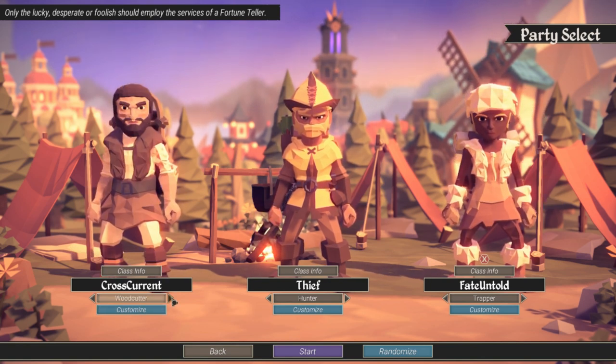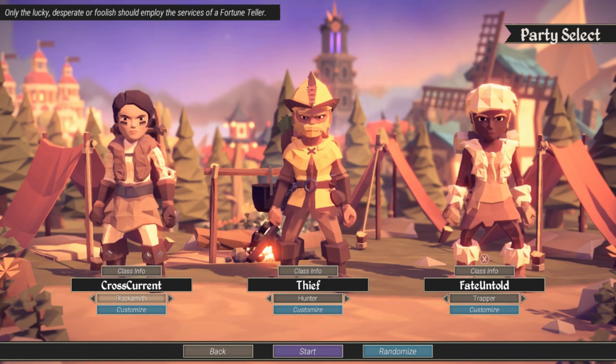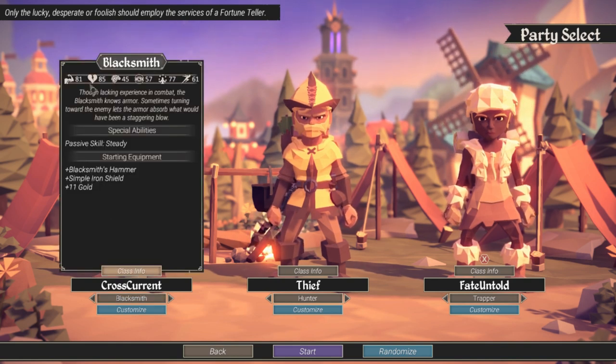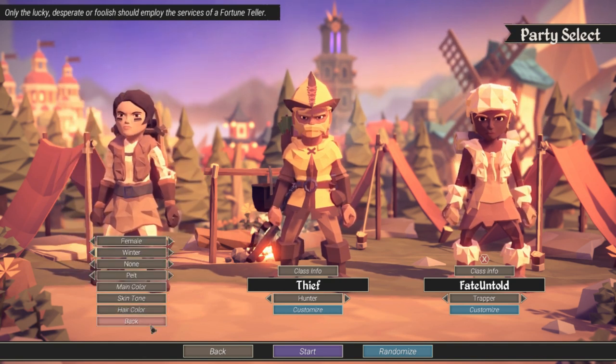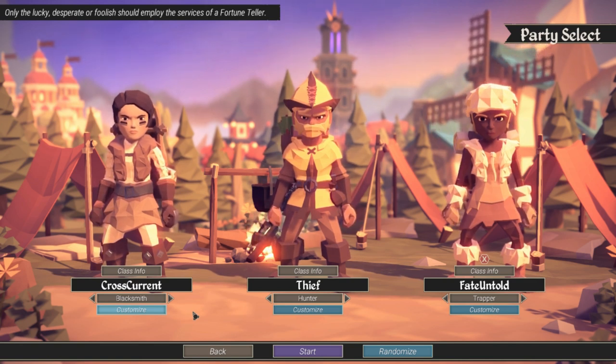The next character is the Blacksmith — like a warrior, kind of a tank as well. You use a shield and a heavy weapon and hit things. It has very good strength and vitality, a little bit of talent, but everything else is pretty garbage. It's good early on, but later when things start having more magical power, this character is going to get completely destroyed by all those mages.